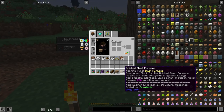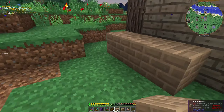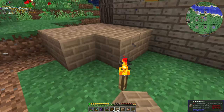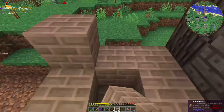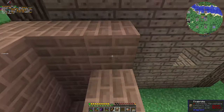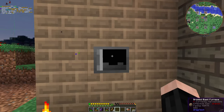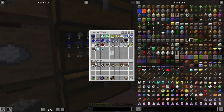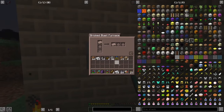Our Blast Furnace is actually a controller from the center. This should be like this, and let's look at the chunk boundary — yes. If I put everything around it like this, I made four extra. Anyway, the structure is complete. Now we have a Blast Furnace! And with our Blast Furnace, we can make steel.